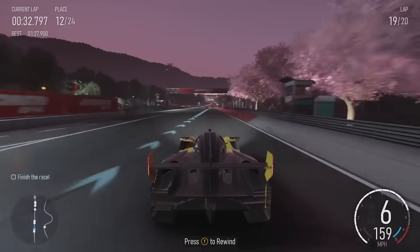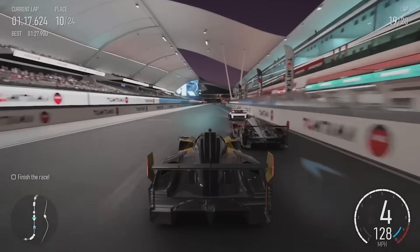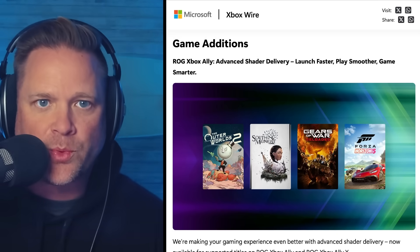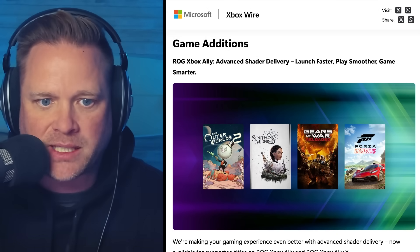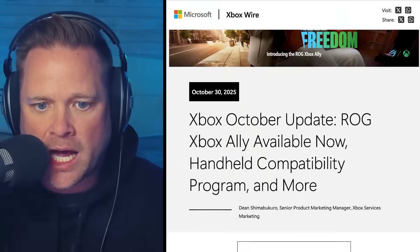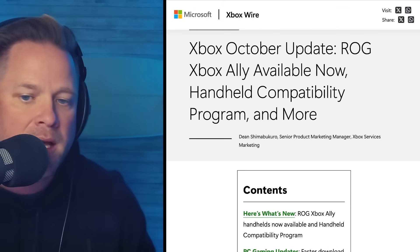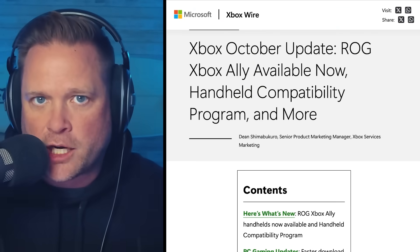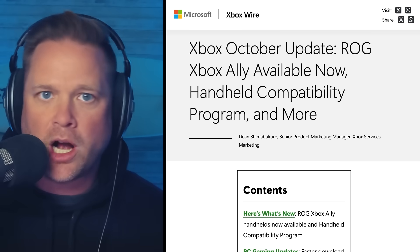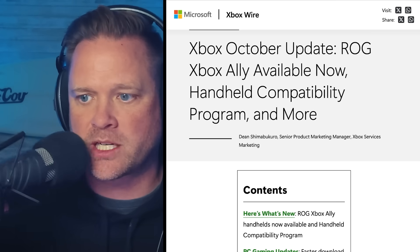Today we'll break down what this feature actually does, why it matters for handhelds, and how it might shape the next generation of portable Xbox experiences. This kind of went under the radar over at the Xbox Wire October update, where a lot of news got covered. There are updates here for the ROG Xbox Ally that are a big deal but also show us the longer-term picture of Xbox as a whole, and particularly the next generation of Xbox.